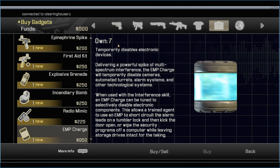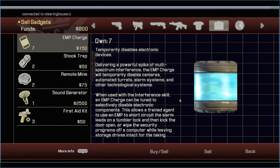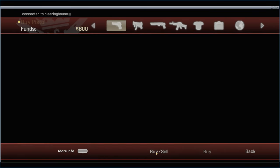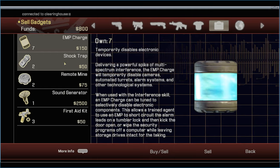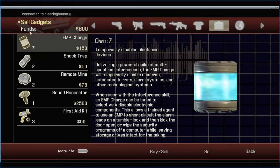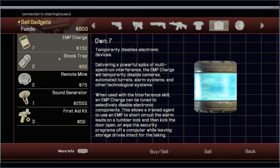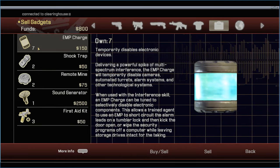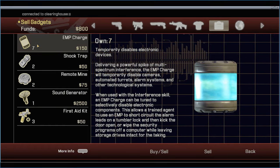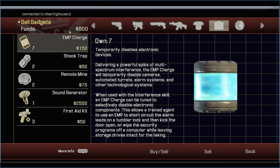Buying three EMPs will leave you with literally no money left, and then you want to click buy/sell and sell all the flashbangs. The way I used to do this was go to clearing house, instantly click buy/sell, and sell flashbangs, shock traps, mines and the sand generator. It turns out you don't need to sell any of those - that's completely useless. You do need to sell the flashbangs because it makes the next part quicker. Even if you don't sell anything you have enough money to buy seven EMPs, which is conveniently how many you need to get through the first part of Saudi. As soon as you get out of Saudi you get the golden assault rifle which you can sell for 50,000, and once you have that you can buy the rest of the EMPs you need for the run.